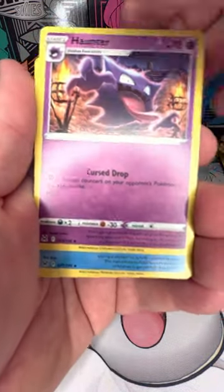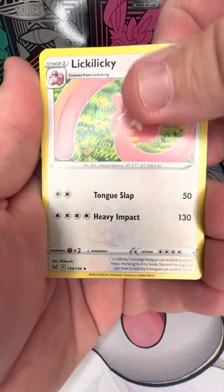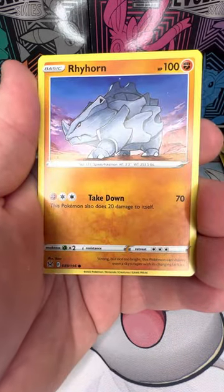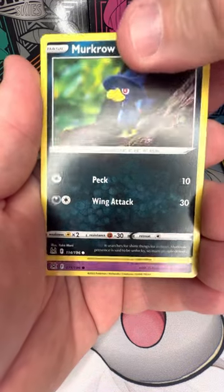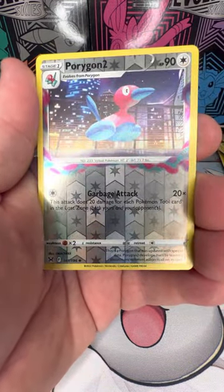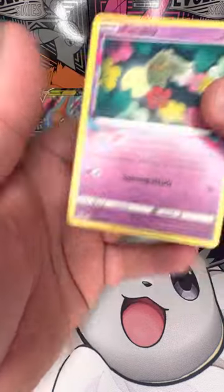Haunter, Poliwhirl, Lickitung, Gligar, Wurmple, Rhyhorn, Murkrow, Mawile, reverse holo Porygon 2, and non-holo Comfey.